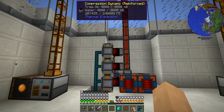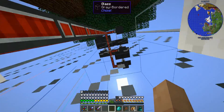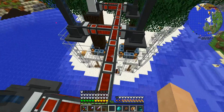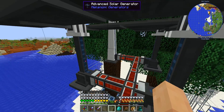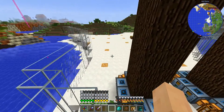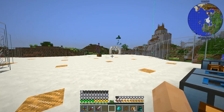This system's working pretty good. These are way more efficient, way easier to make, way less of a hassle. Each one of these is generating 300, and I think even the windmill is better than all of it at 360 RF at this height, and you can go higher to get even more power.